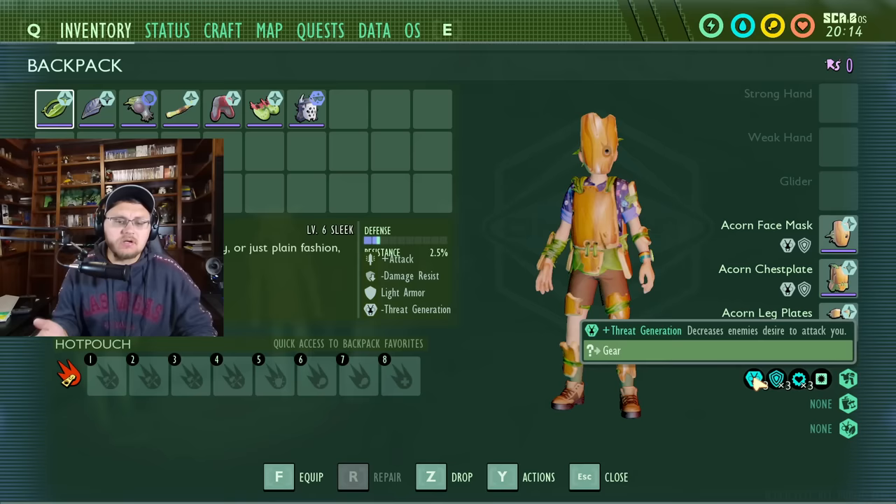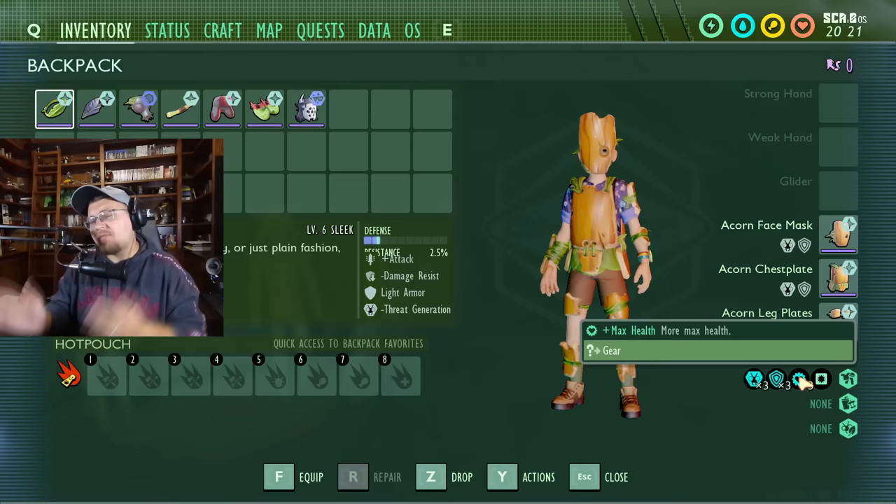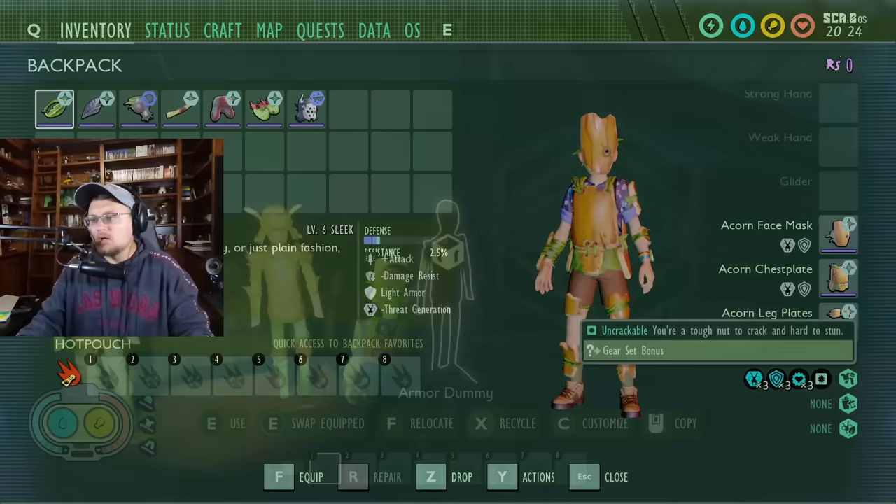It decreases an enemy's desire to attack you, so that's what you're going to be getting for each piece. It no longer has that starting bonus of giving you additional health, but what the upgraded sleek version does is give you back that plus to max health — so it makes you have to upgrade this armor to get that max health bonus, but it's still really helpful. And the set bonus is still uncrackable.